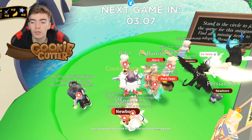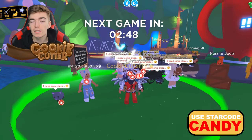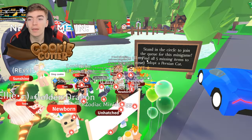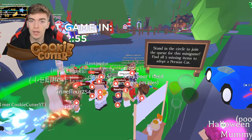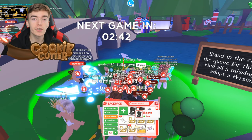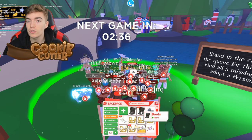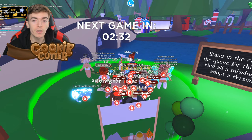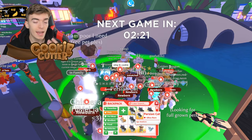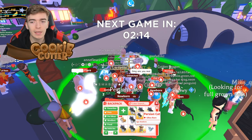Once you've spoken to them, you can join the queue for the Puss in Boots minigame. This event is available in Adopt Me for two weeks — 13 days are left. The idea is to stand in the circle to join the queue for the minigame, where you have to find all five missing items to adopt a Persian cat. Players can also keep the items as permanent petware instead of trading them in. If you want petware, you could collect a bunch of the boots, swords, or feathers and decorate your pet. However, I'd recommend stocking up on the Persian cat, as it's an ultra rare pet and people tend to trade more for pets than petware.